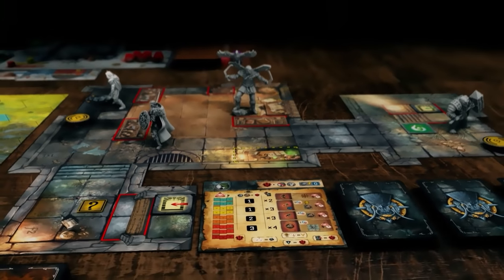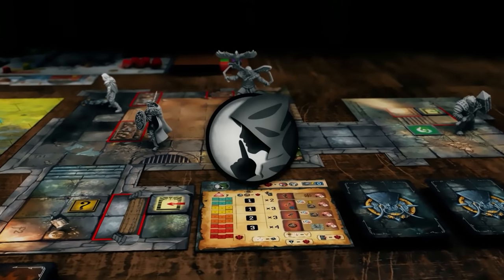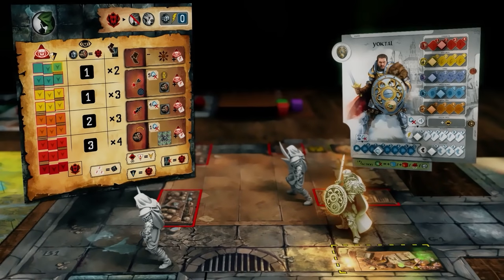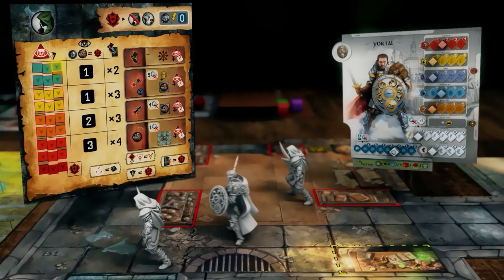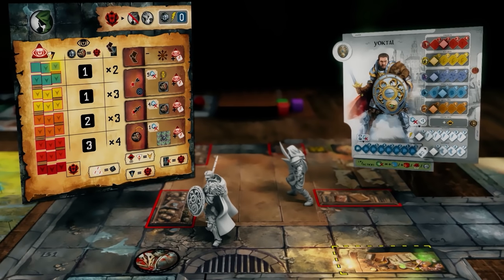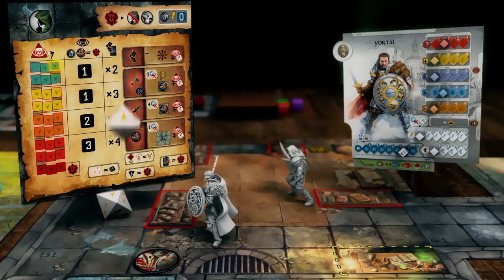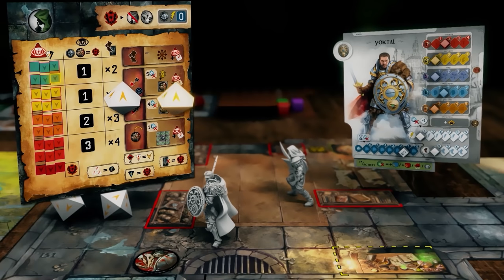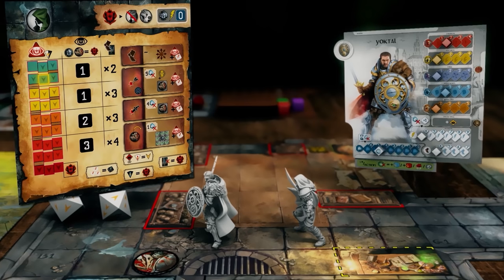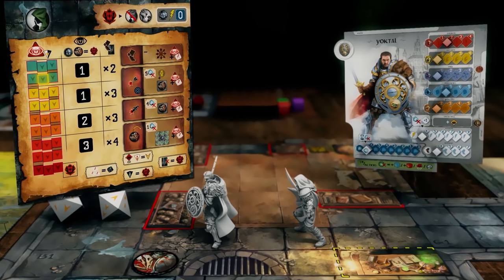When stealth mode has failed, the corpse and noise tokens are removed, as well as the stealth board and action cards. Then you jump into combat mode. During stealth mode, the heroes always start playing in the order of their choice. When the heroes are finished completing their turn, the enemies move. When the enemies have finished moving, any heroes on standby can resume their turn. When a new round begins, the heroes regain all of their action points.